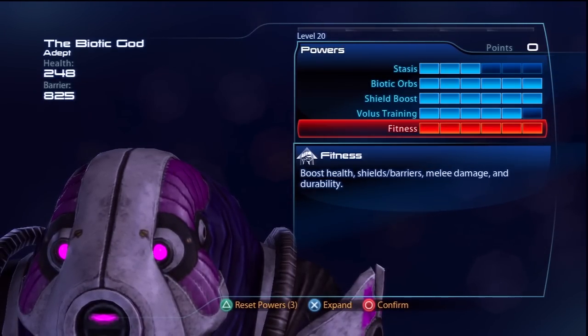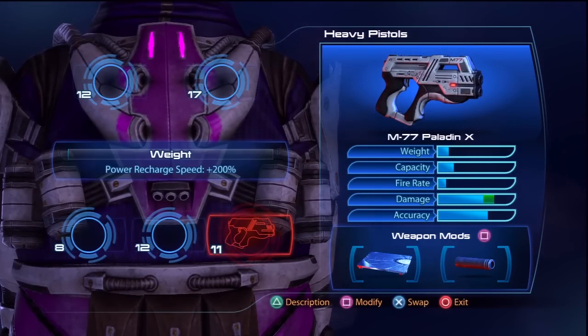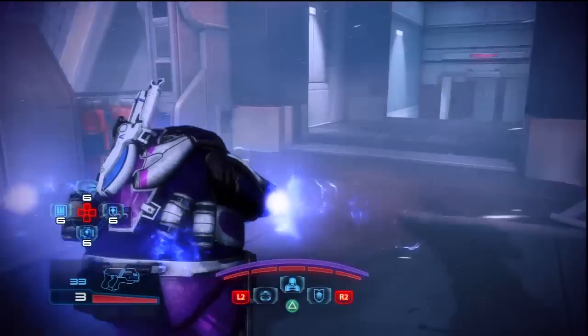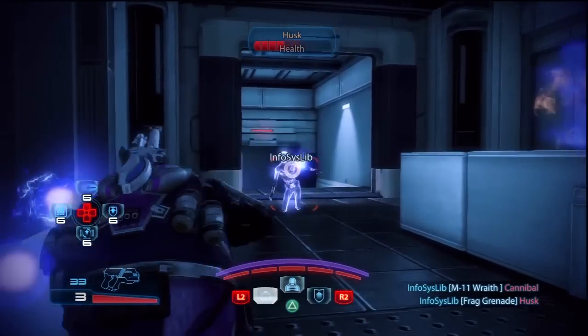Lastly I maxed out fitness putting points into health and shields as melee with the Volus is more defense based than attack based. Also with the Volus's low shields and low health he will need all the health and shields he can get. As for weaponry go with something you feel comfortable with. With this build you can get away with using a weapon that doesn't give you the 200% cooldown bonus but don't overweight yourself too much. Your weaponry and biotic orbs is where your damage will come from on this character so use gear to possibly increase these.